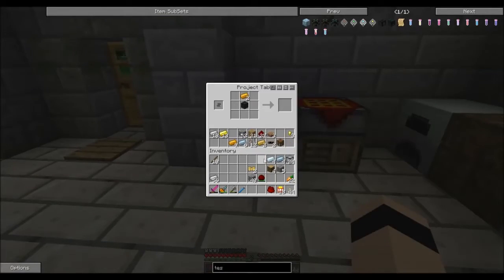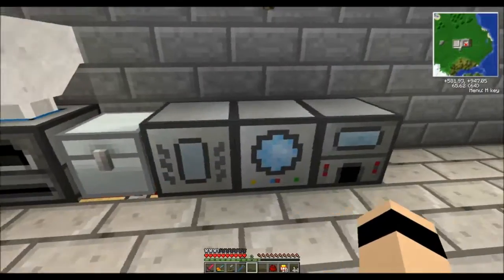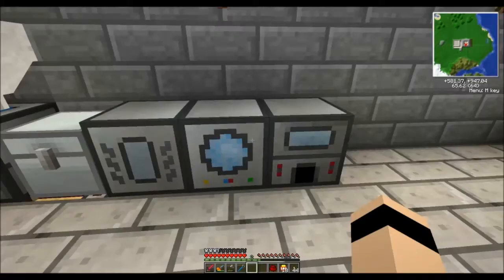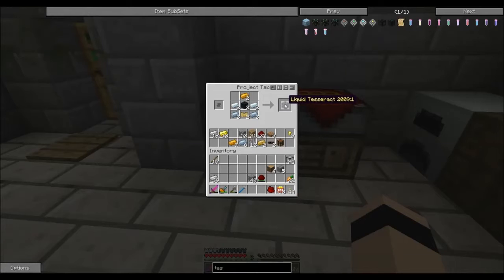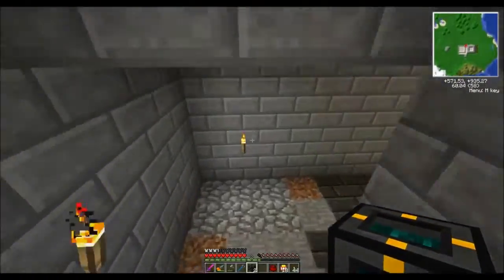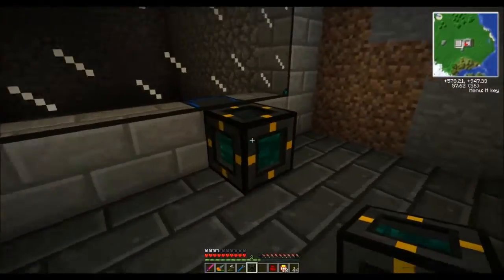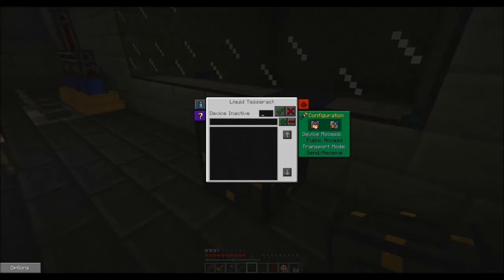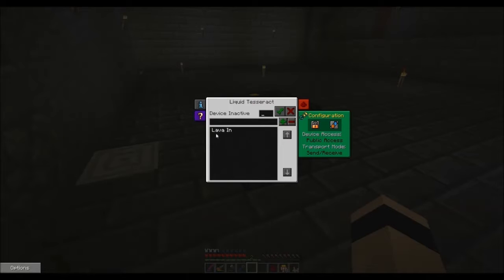Going to get this rolling — through the power of editing you only wait a second. Liquid tesseract, liquid tesseract, liquid tesseract — these guys are cool. Let's check them out. The first thing I want to do is place this guy right here. He has different frequencies and you can configure him public, owner only. We'll leave it public, receive only. We're going to call this 'lava in, frequency one' and add that frequency.